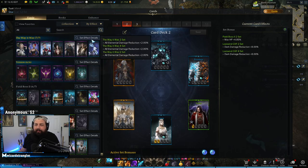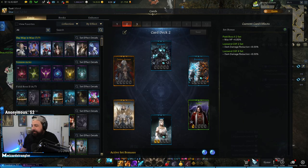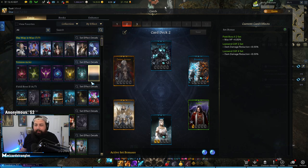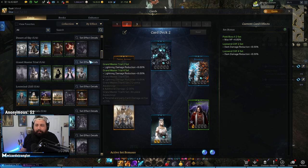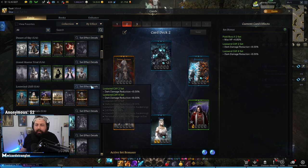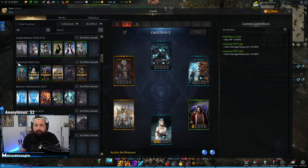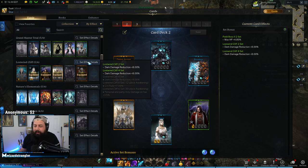Cards provide different effects for your character. You open up a little card window and if you hover over the set effect details, it'll tell you the bonuses. You're probably wondering what card sets are good — well, it all depends on the class you're playing. But usually one of the best starter card decks for almost every class is the Lost Wind Cliff. It gives you some dark damage reduction and also critical strike chance if you get Awakening stuff.